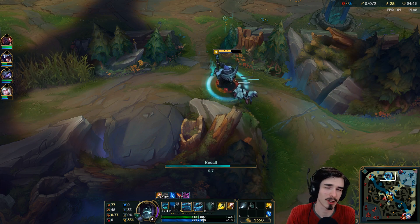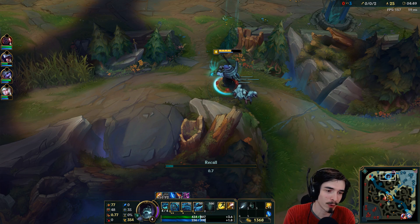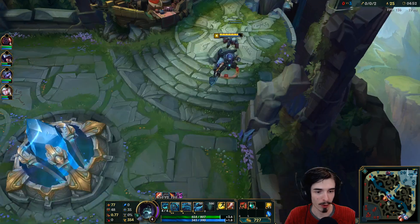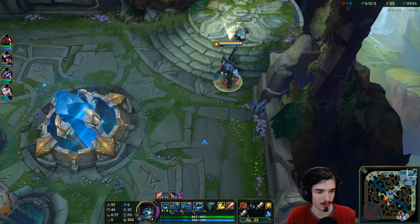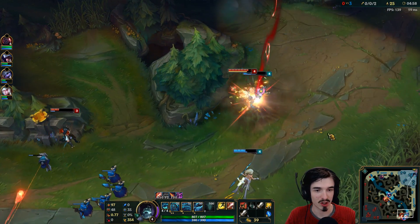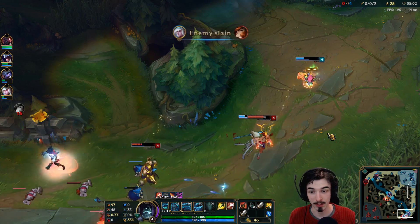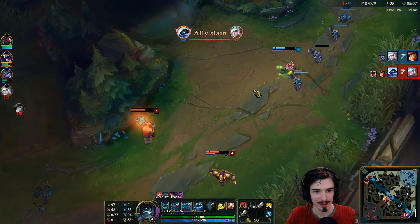We're going to get our skirmisher's sabre and go for the warrior enchant — that's your core item. Build warrior enchant, then Triforce, and then it's situational, but pretty much just damage after that. Although you can go some hybrid damage items — GA is probably the best example, but even things like Sterak's and stuff.